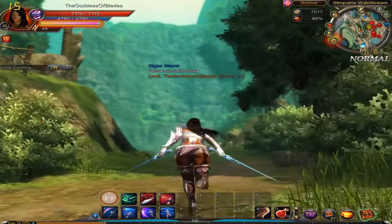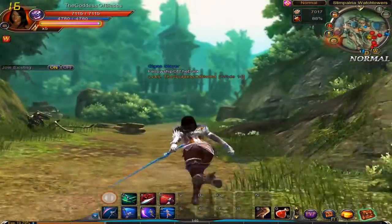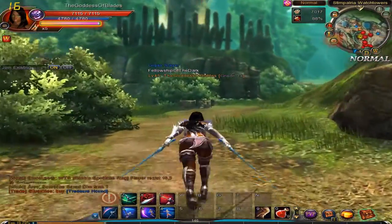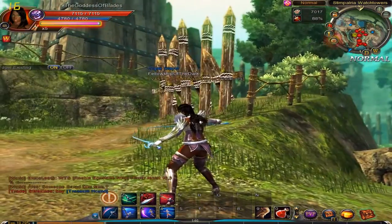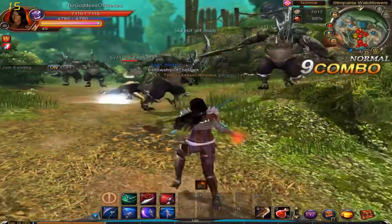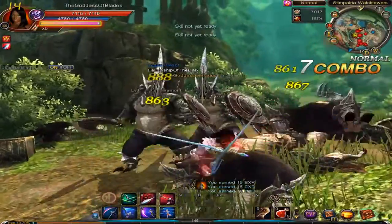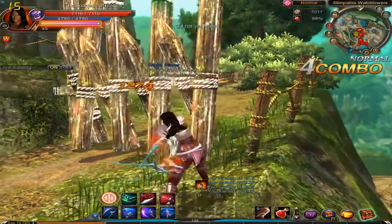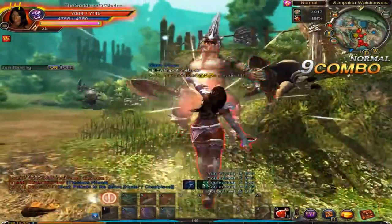Some enemies there — seems to be a lot of enemies around here as well. We're back to the beginning, aren't we? Yes, indeed we are. Arrows — that was close. By the looks of it, we need to chop this wood down. Mind the arrows.